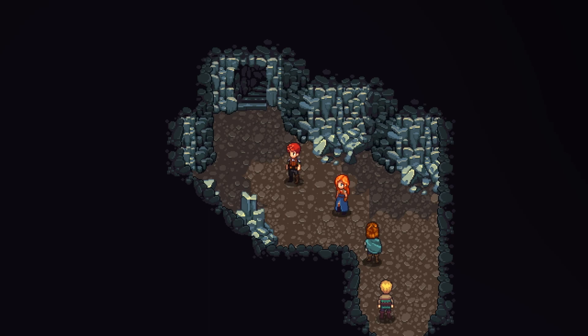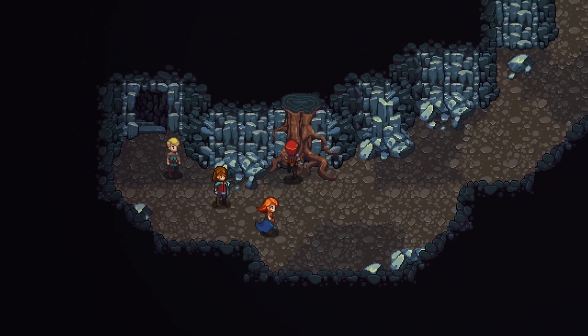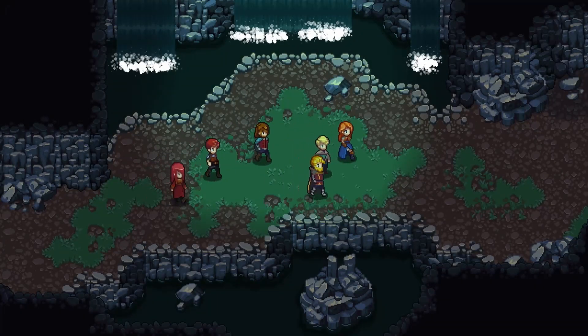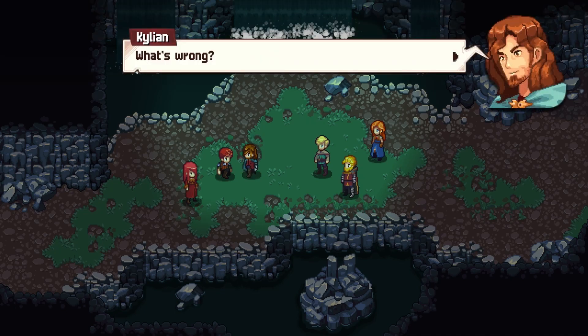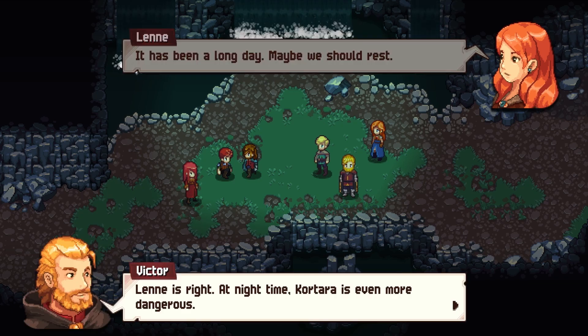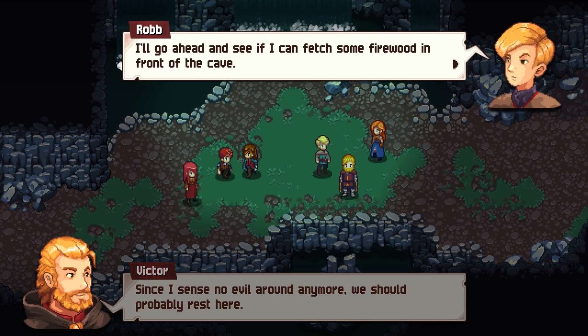Now that we're all caught up, here's where we were when we defeated that dream monster. We're almost out of here — look up there, the night sky. Glenn says he's fine, it's been a long day and they should rest. Glenn's right — nighttime in Cortara is even more dangerous. Since there's no evil sensed around, they should rest here. Someone's going to fetch firewood in front of the cave.